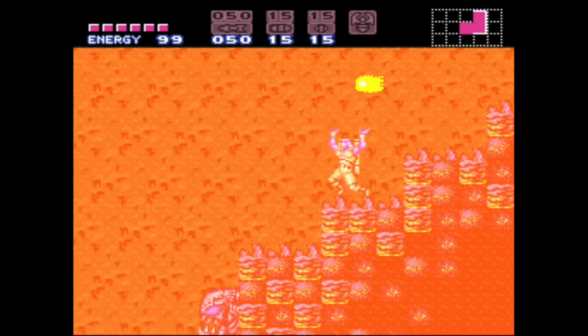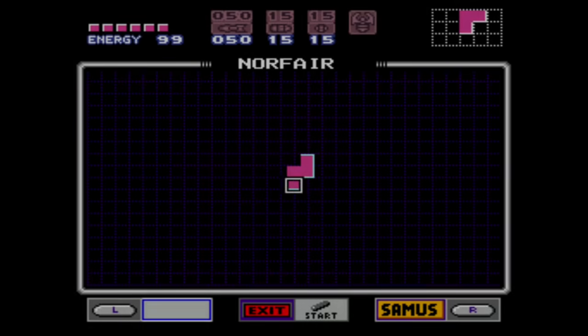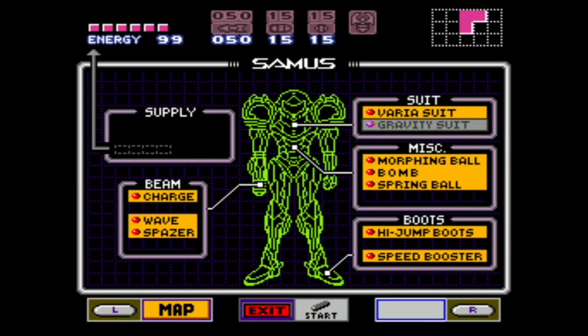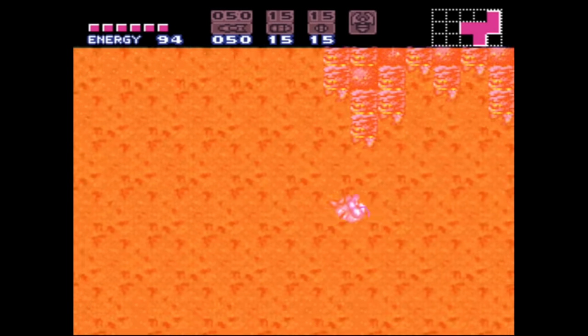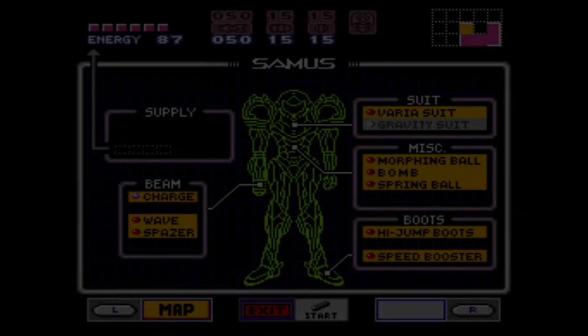Gravity jump — first try, let's do it. I think I got the feel for it. So again, pause just before it goes black, hold jump, shake off gravity, still holding jump. It's actually pretty easy to pull off once you know how to do it.